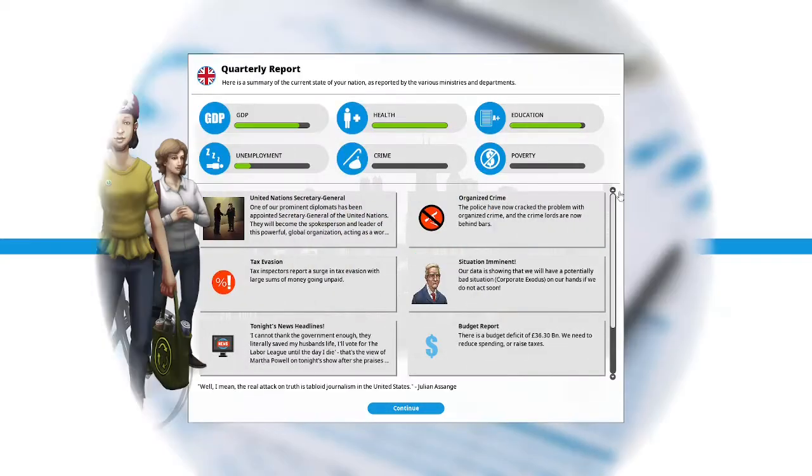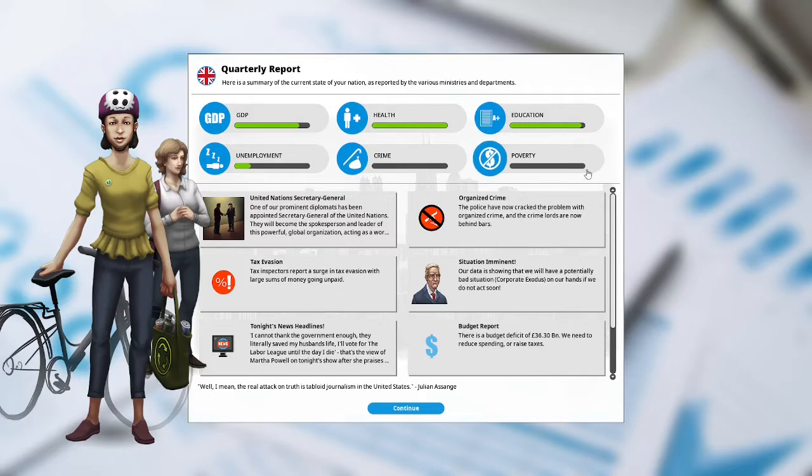Let's hit that button and see how we did. Here's our quarterly report. Organized crime: the police have now cracked the problem with organized crime, and the crime lords are now behind bars. Tax evasion: tax inspectors report a surge of tax evasion with large sums of money going unpaid. Situation imminent.